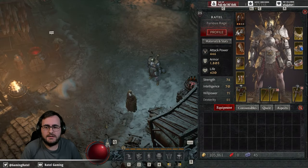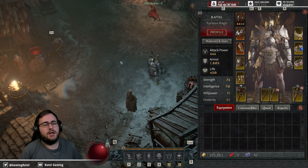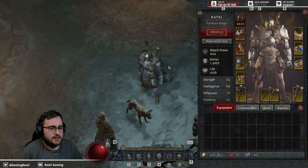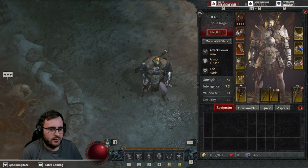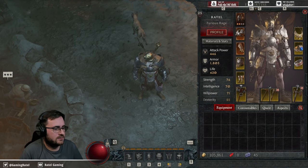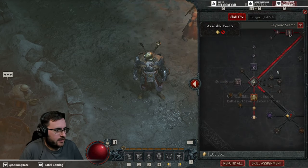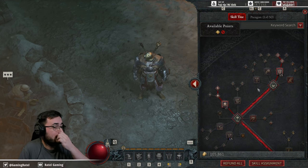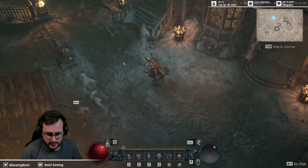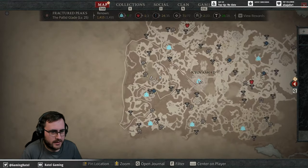Welcome back to the stream, this is Rattle Gaming. I'm carrying on with the Diablo 4 beta — it's the first day of the open beta, everybody's got access. I'm continuing with my barbarian from last time: he's in all his glory with legendary items, max level, and I've got a build I'm super happy with that gives me high survivability and high damage. Let's head to this zone I haven't been to yet.